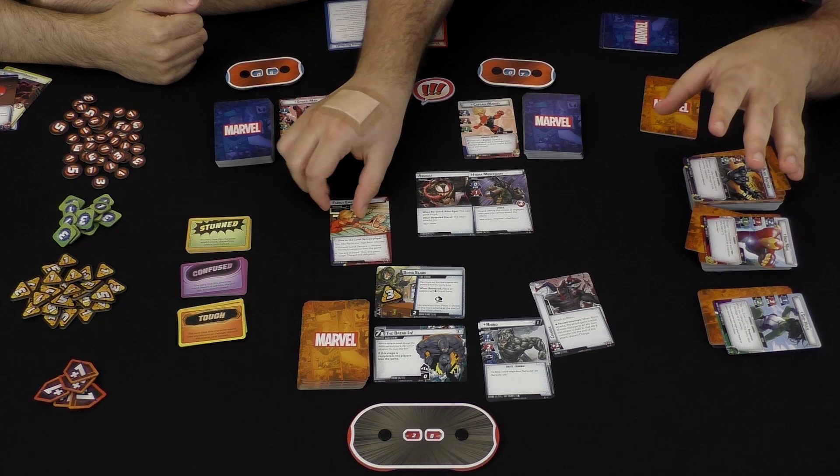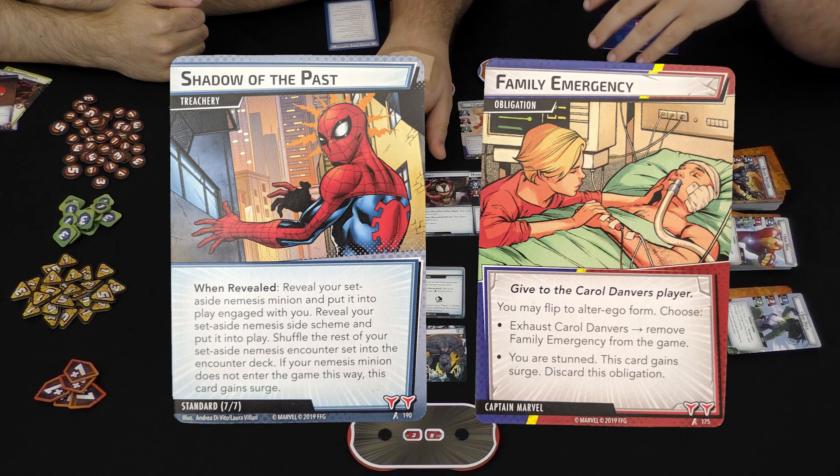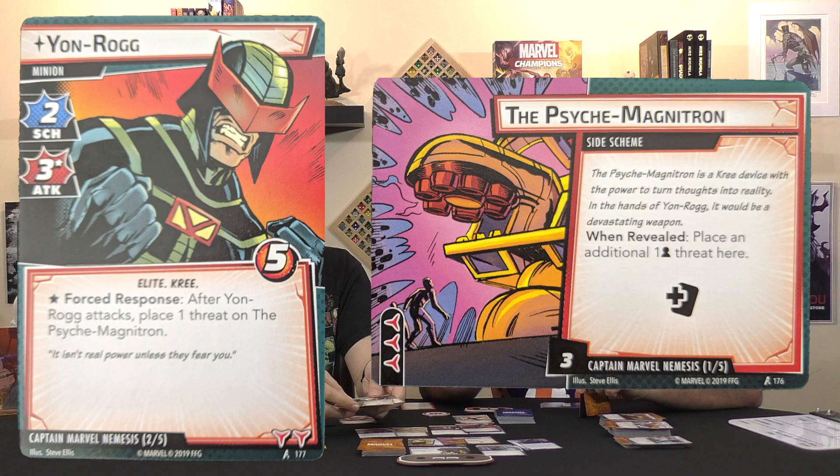There are also personal cards in the villain deck. Every hero has a personal obligation that gets shuffled in — for Captain Marvel, for example, it's a Family Emergency, which usually involves flipping you over to your alter ego and doing other things to deal with it. There's also 'Shadow of the Past,' because every hero also comes with a little deck you put off to the side. This comes with an exclusive villain for them — sort of an archvillain, though some are B-list tier villains — as well as their own side scheme and cards that shuffle into the deck.